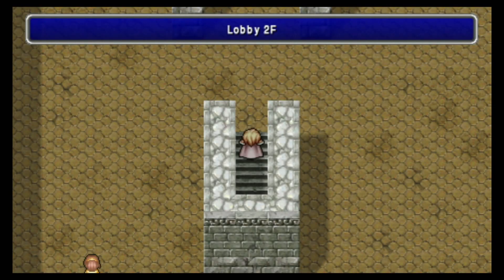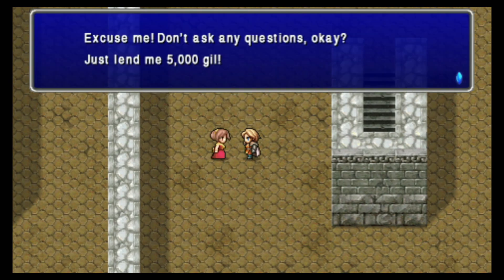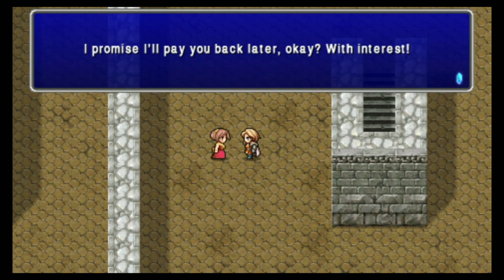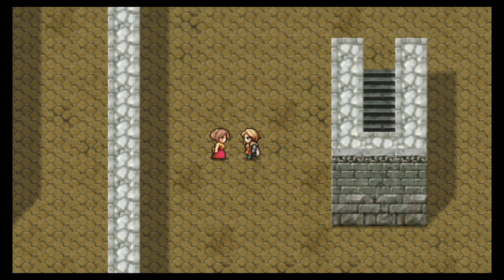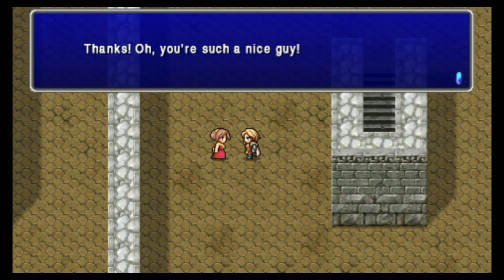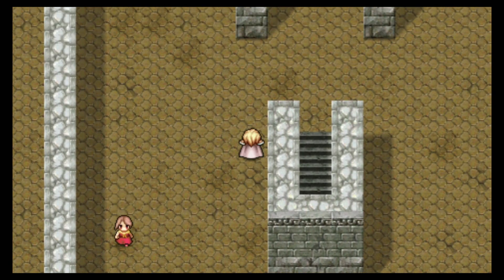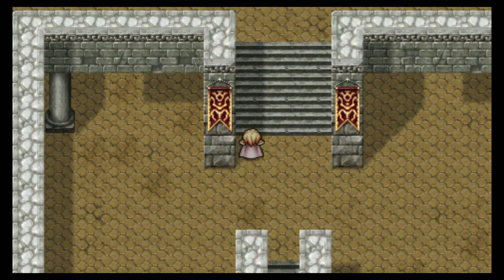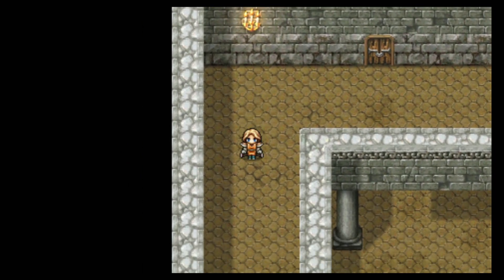I'm going to show you a path that is pretty efficient for getting through the dungeon. There are several options for getting money here. First things first, we want to talk to this lady here. She wants 5,000 Gil, and she will pay us back with interest. She will always pay us back and is excellent to give money to, so always give her money. You need to talk to her so we can find her later — she'll be random where she is, but she will be available later.